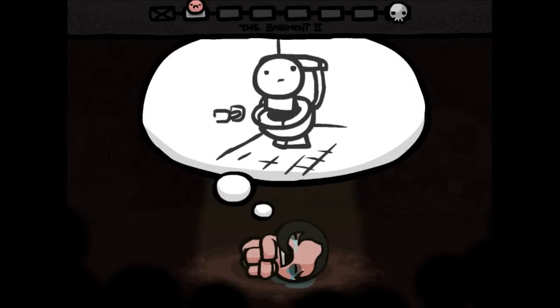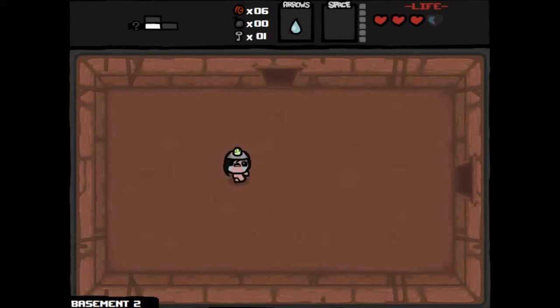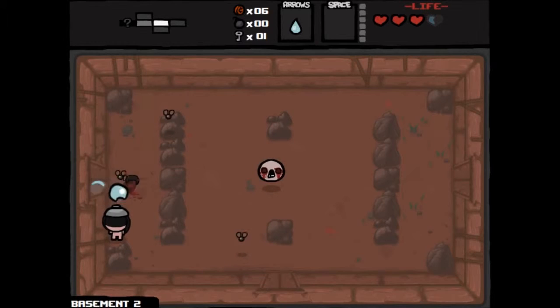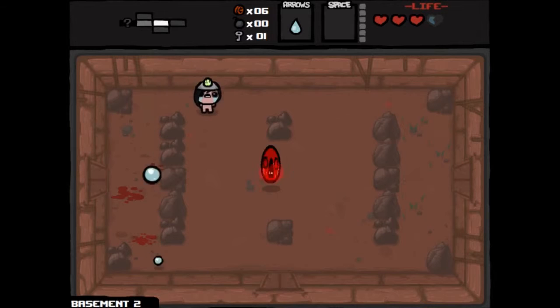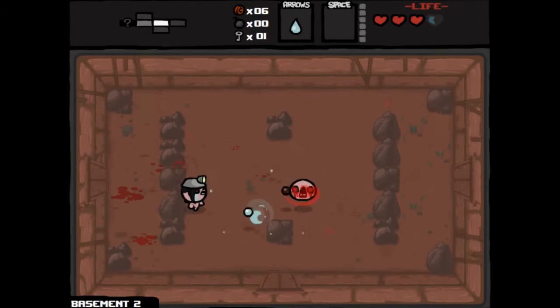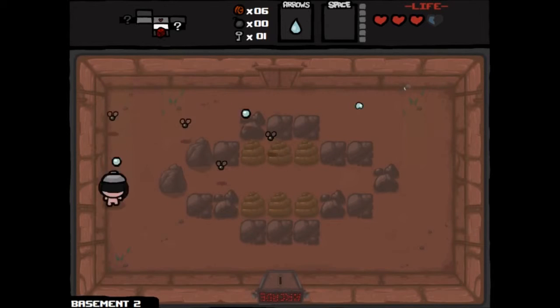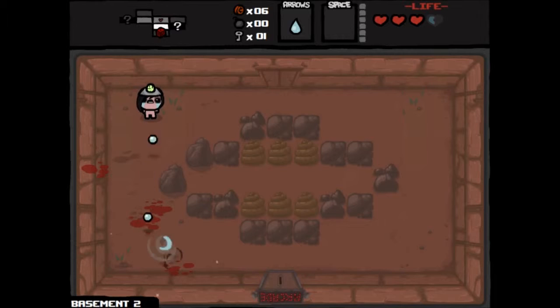On the second floor, we can see where the special secret room is but we don't have any bombs to crack it open yet, so we gotta just carry on. Kill these flies, then deal with the guy in the middle. Her shot power is so weak — I really don't like Eve. There's the secret room, but again we have no bombs so we can't get into it, and there's a pill in the middle we can't reach either.